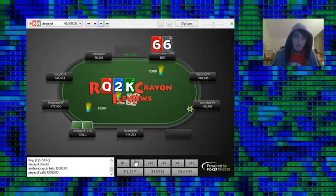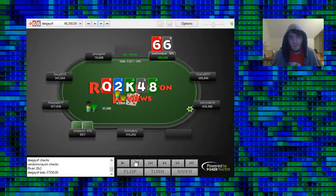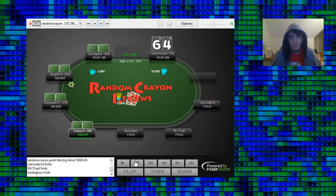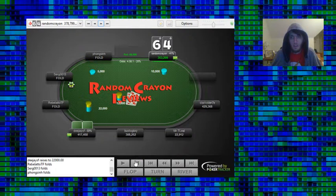Pocket-6s — we raise, BB defends. We get a Queen-Deuce-King rainbow board, c-bet and they call. We shut down on the turn and fold to the river bet. They probably have a King or a Queen. They could have Jack-10, Ace-10, or 9-10 for missed straight draws, which would make it a reasonable call if we could weight their range towards those missed draws. But it's fine to fold — they're going to show up with top pair or second pair there a lot.